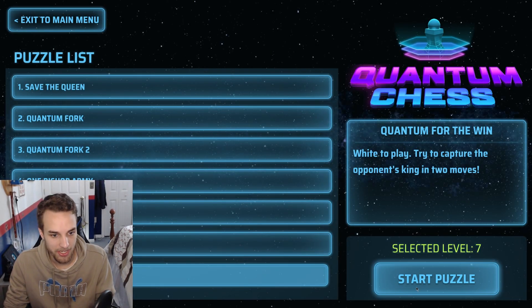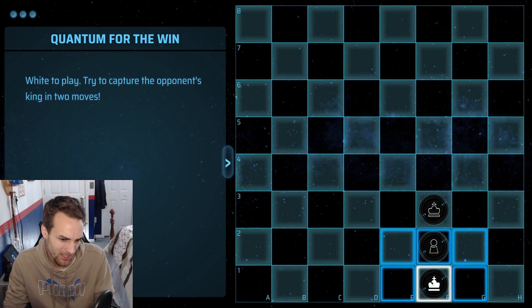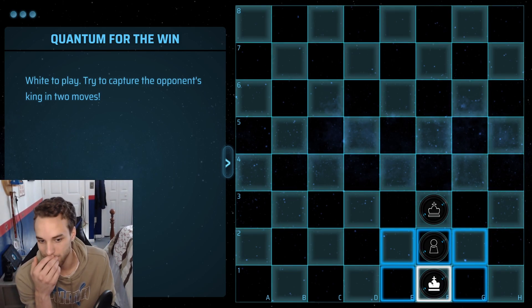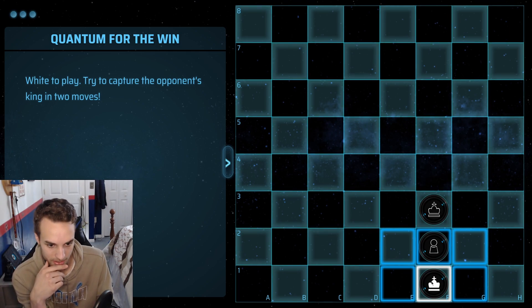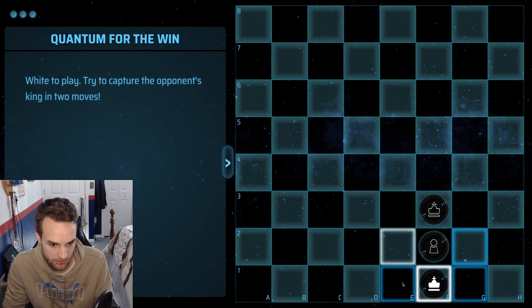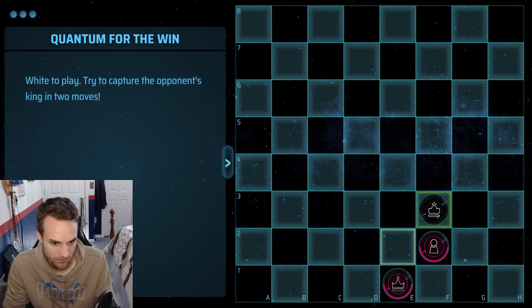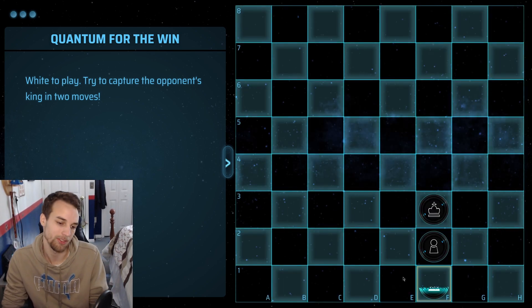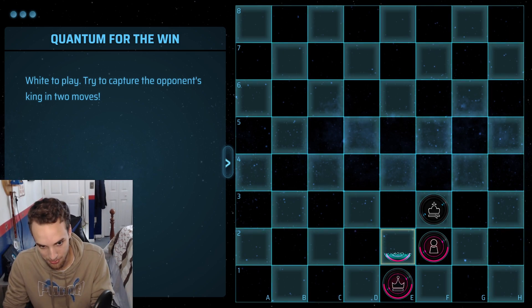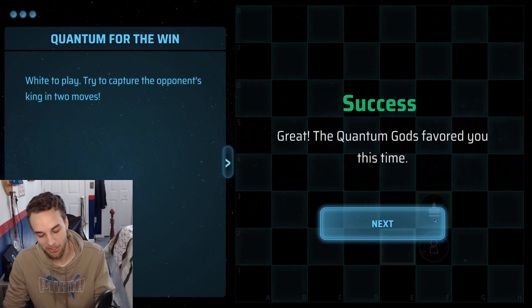Quantum for the win — white to play. Try to capture the opponent's king in two moves. Our king is on F1. This would typically be a stalemate, but it's not because there's no check. I think we split our king on E2 and E1. Did they just promote? Yep, they just did — so let's try it again. Can I get lucky? 50% chance. Thank goodness — we got lucky. Let's go!